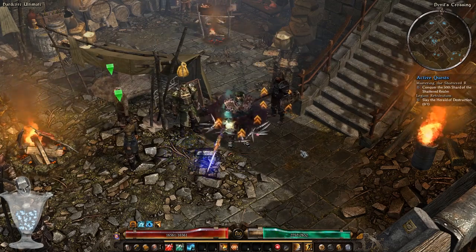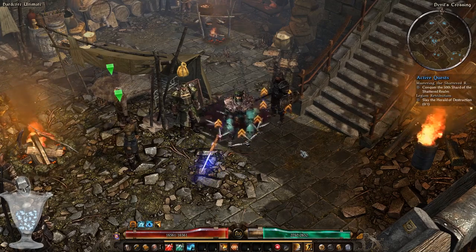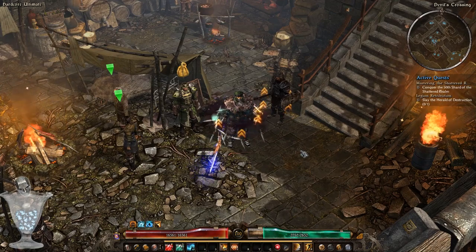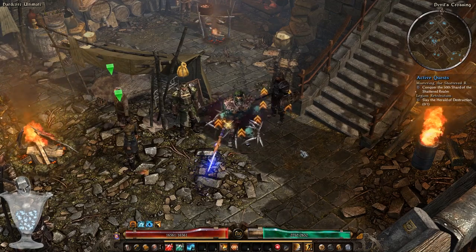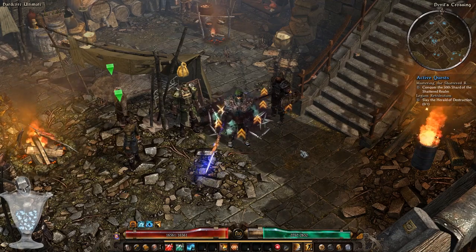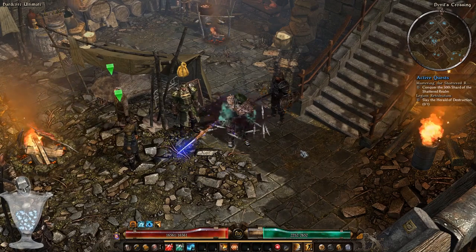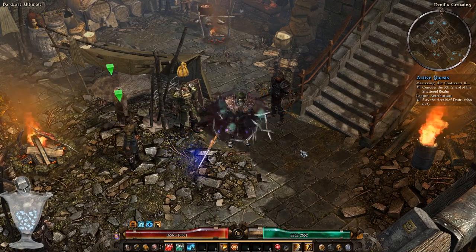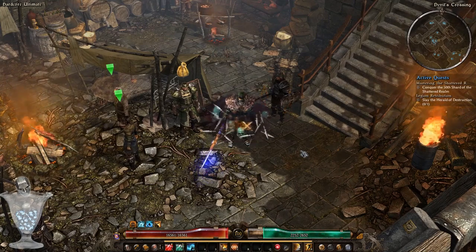Importantly, those Tonics of Reshaping will be granted to you on all three difficulties — Normal, Elite, and Ultimate — which means you have more than one chance to experiment with your attribute point allocation. Now that I'm done talking about those vital stats, let me give you some examples of useful relics, weapons, and shields that will help you on your journey.